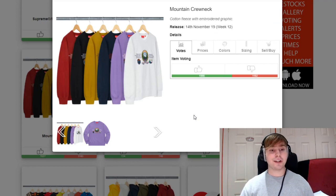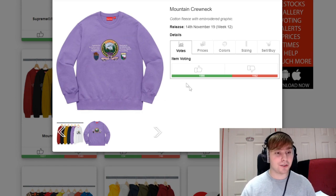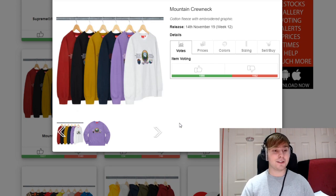We then have a mountain crew neck releasing. Looking at the lookbook previews, this was another piece I was quite a big fan of because it features a complete embroidered graphic — all the text, all the little logos — it's all embroidered. It's a nice clean crew neck and any colourway is nice to pick up, but definitely the heather grey and the violet or purple colour pop off the most.